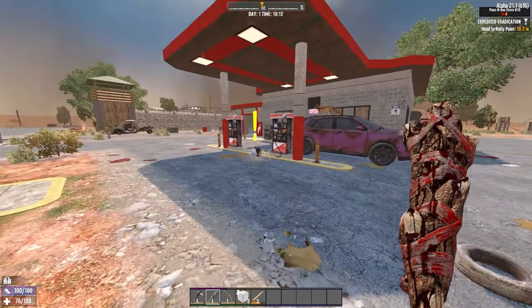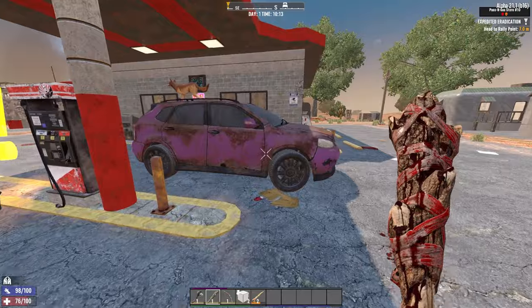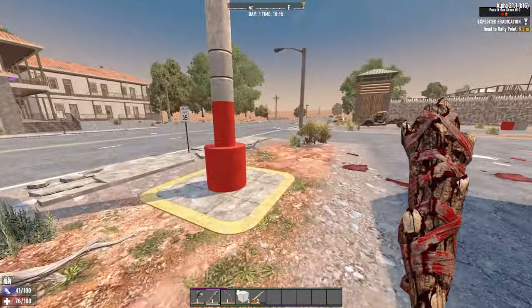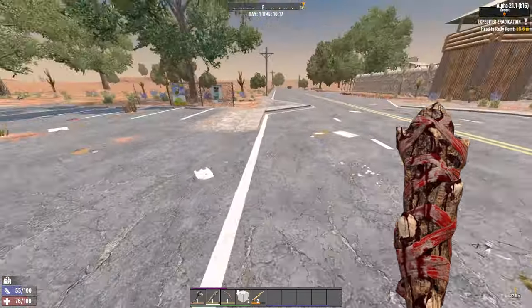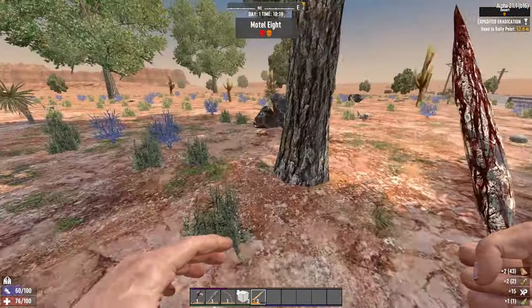I think you need the research bench to actually scrap the materials to get research data, otherwise you just get paper. I need to run away from this — he does 25 damage, I can't kill it. I should go get some bow materials — well, not bow materials, but arrow materials from out in the wilds.